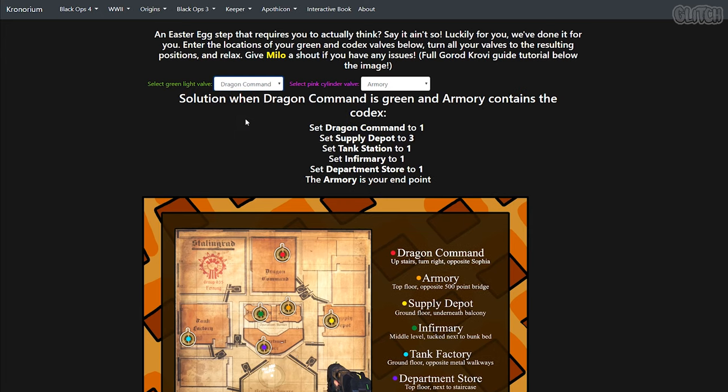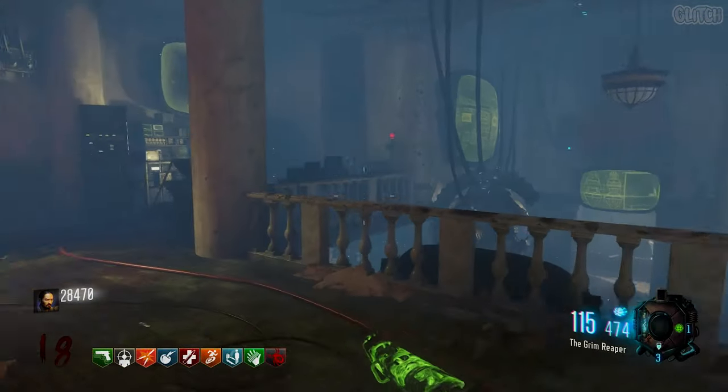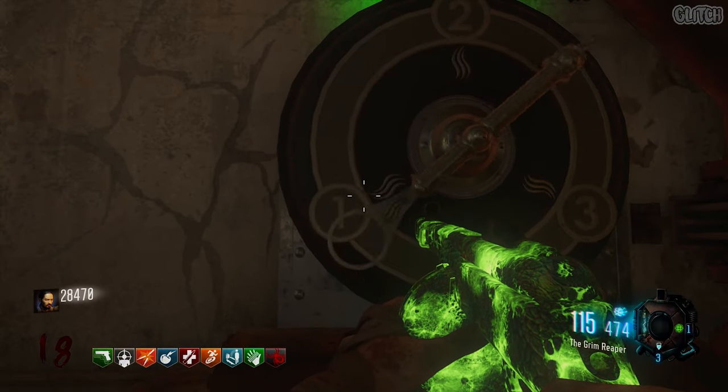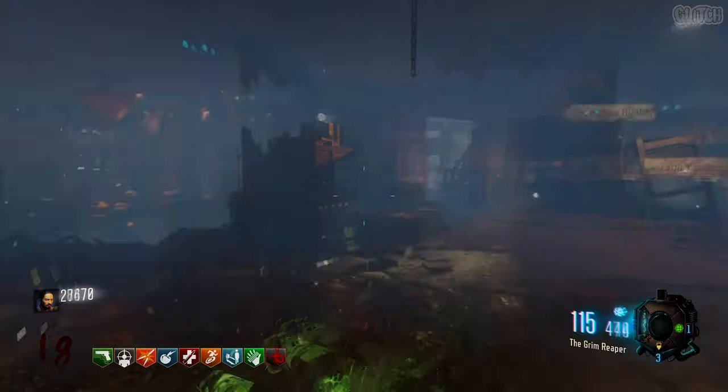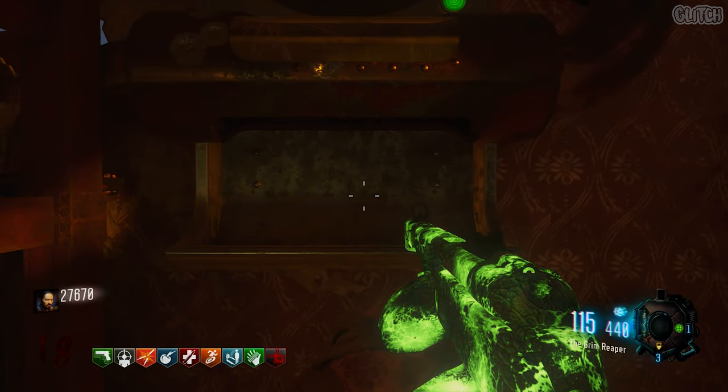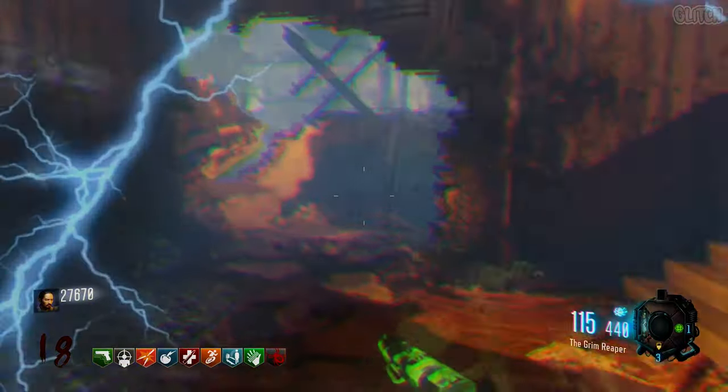All you have to do is input where you found that green light, as well as where your cylinder is stuck. The solver will then automatically give you the solution needed to unlock the cylinder. You just have to visit each valve in the order given and make sure they're each set on the correct number. For example, my solution says to set the Dragon Command valve to 1, meaning I have to interact with it until the circle of that little hand is over the 1. Once you've gone through and made sure each valve is on the correct number, head back to the code cylinder and it should now be available for you to pick up.